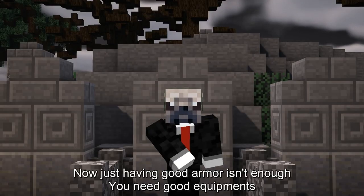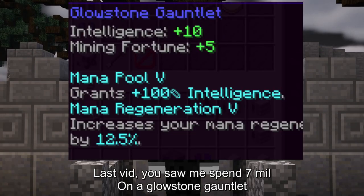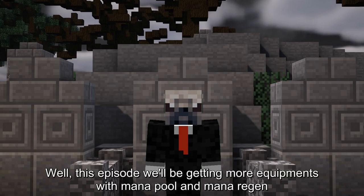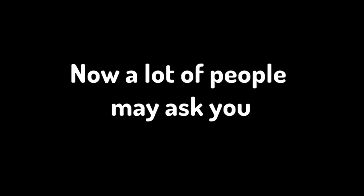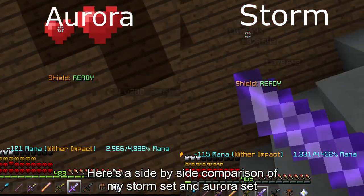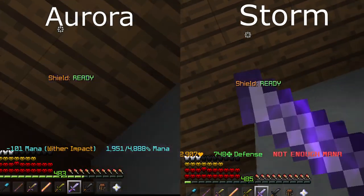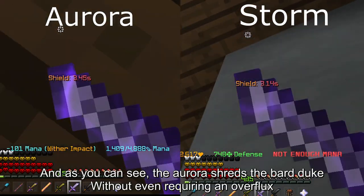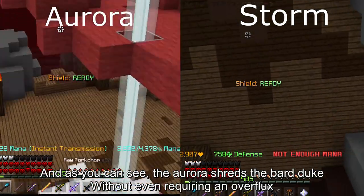Just having good armor isn't enough. You need good equipment. Last vid, you saw me spend 7 mil on a glowstone gauntlet. Well, this episode, we'll be getting even more equipment with mana pool and mana regen. Now, a lot of people may ask you, why mana regen? Here's a side-by-side comparison of my storm set and Aurora set. And as you can see, the Aurora sheds the Barb Duke without even requiring an overflux.